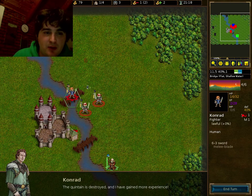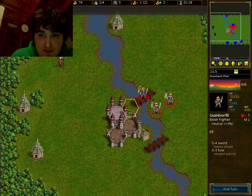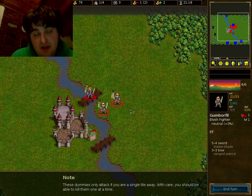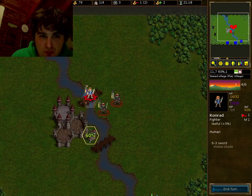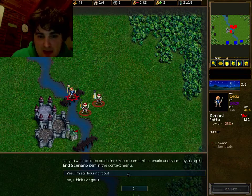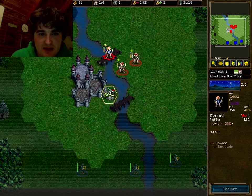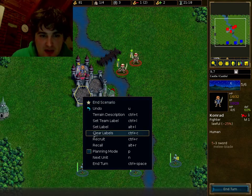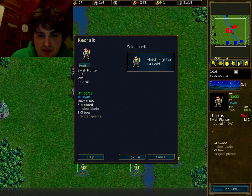We have successfully beaten up a Quintain and got the experience points for doing so. You get 8 experience points every time you kill a level 1 character, and 1 experience point every time you attack a level 1 character. So it's much more profitable to kill stuff. Shall we continue? We're going to recruit ourselves some more elves and go to town on these dummy things.